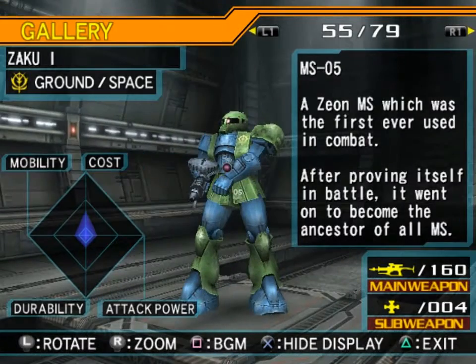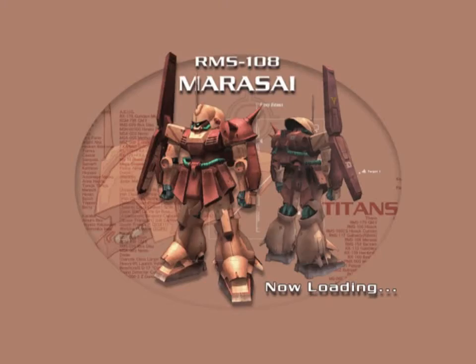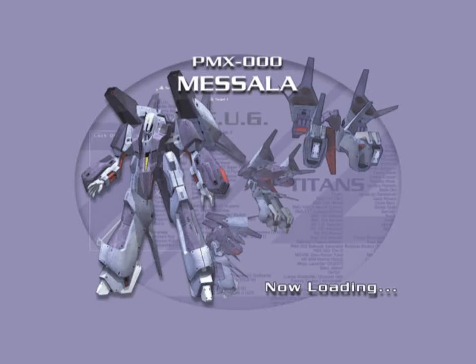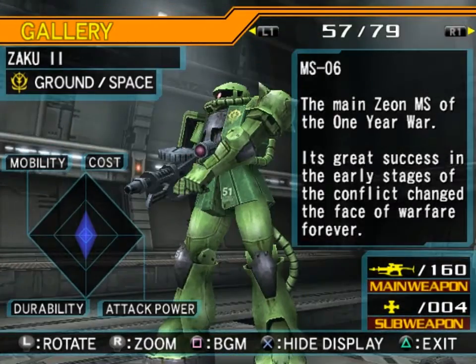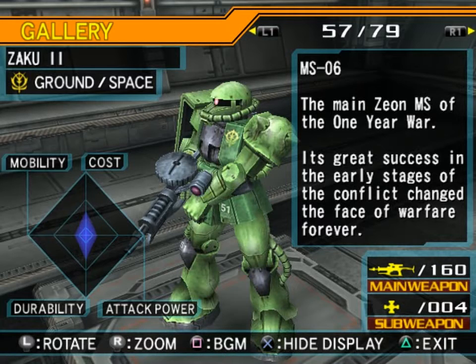And the MS-05 — I think this is a little bit too much blue. Well, it's not that it has too much blue, but it's too blue — should be a more muted, darker blue for the Zaku I. MS-05 — a Zeon mobile suit which was the first ever used in combat. After proving itself in battle, it went on to become the ancestor of all mobile suits. A bazooka-equipped version of the first mobile suit used in combat — thanks to its hands, this machine proved capable of easily switching weapons and tossing cracker grenades. MS-06 Zaku II — the dark green of the torso doesn't quite come off as well compared to the green of the arms; the dark green should be a little bit darker. A main Zeon mobile suit of the One Year War — its great success in the early stages of the conflict changed the face of warfare forever. I do like how they put in scorch marks on the back of a lot of these mobile suits; it gives it a used feel.